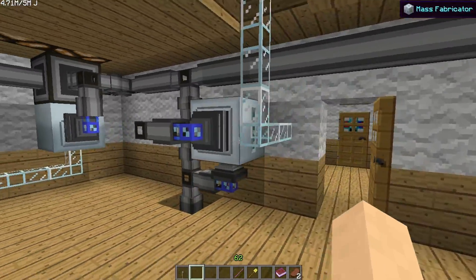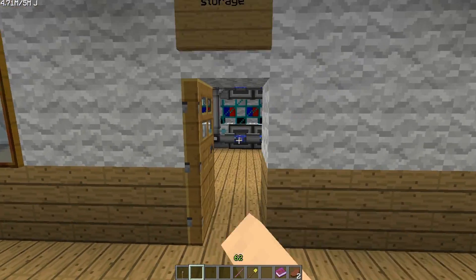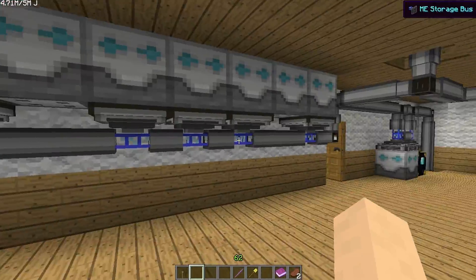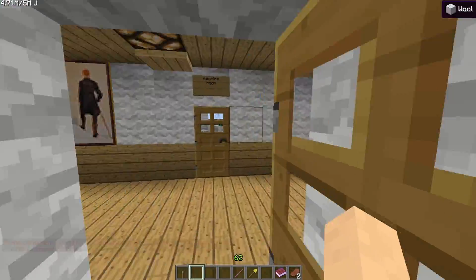What do we have here? This is just machines - they're all rigged up by ME systems so they can be used autonomously and remotely. We've got a storage area with deep storage units, all rigged together with an ender chest. How does that work? Oh that's clever. What have we got through this?